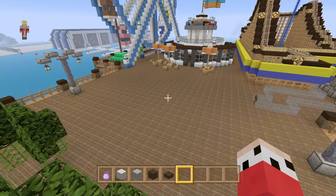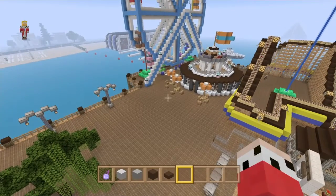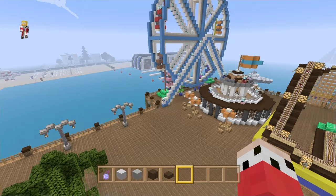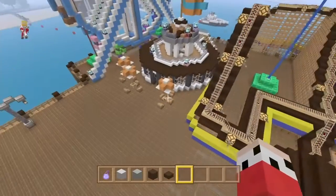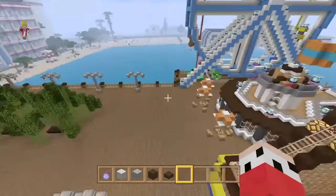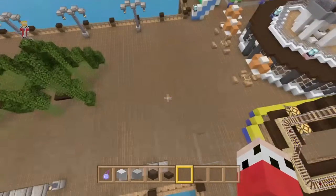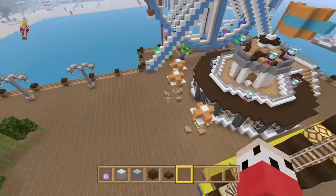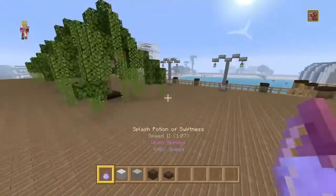Hey guys, it's your boy back with another episode of Let's Build a City — episode 97! We're almost at the big 100. Today we're doing the final building in the small space here. I already had something planned: I broke the sand and it's going to be an ice cream slash food truck, food hut kind of thing. We're gonna build it today.